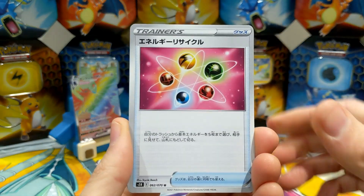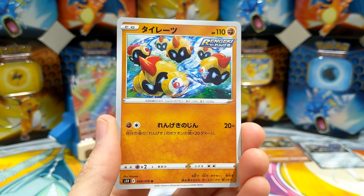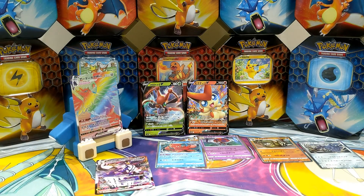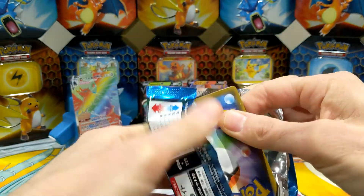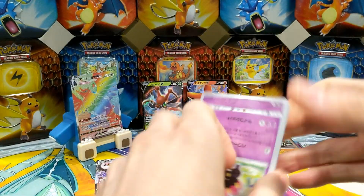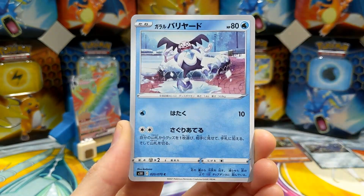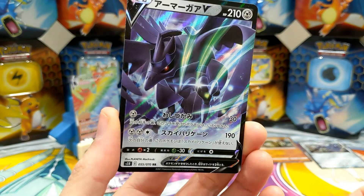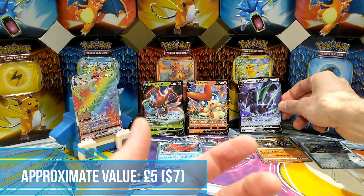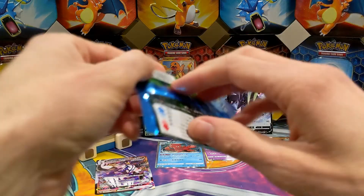Here we go, keep going. Cubone, Indeedy. Phalanx. There should be at least a few more Vs, maybe a full art trainer potentially, and a couple more VMAXes to come. There's something at the back here — Claydol, Weeping Bell, Mr. Mime, Ponyard. There we go — Corvisquire V, I believe. That's a new card for the set. As I say, this will be out in the rest of the world in the middle of March.